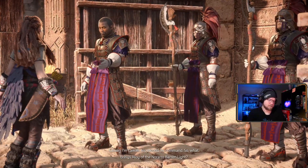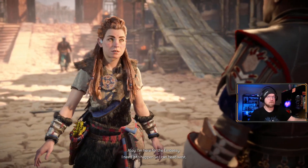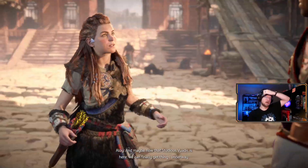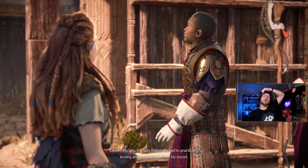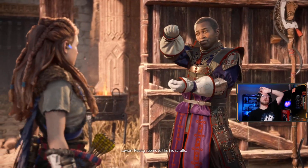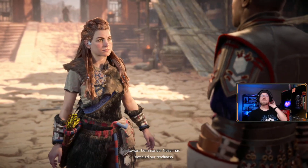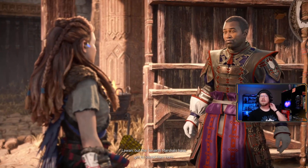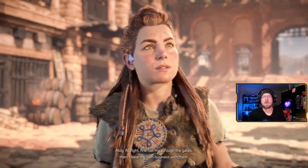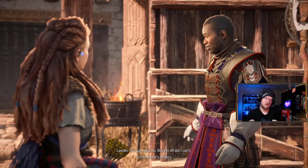His name is La Juan. Hi La Juan. So what brings Aloy of the Nora to Barren Light? I'm here for the embassy - I need it to happen so I can head west. You're looking to commission some overlays and that went on hold. I can't really commission right now. Let me through the gates then - I have my own business with them.